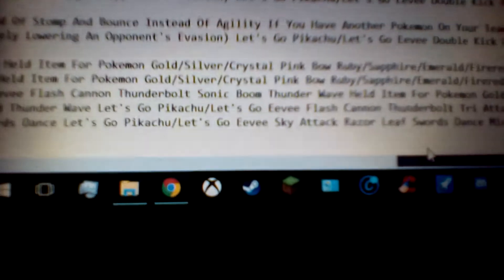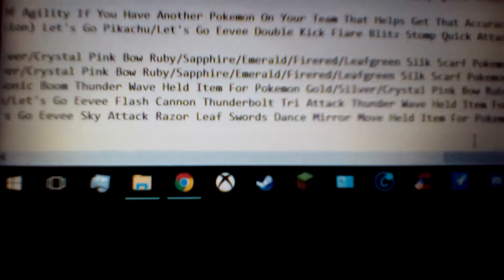For Let's Go Pikachu and Let's Go Eevee, the only thing different is that instead of Poison Jab, Knock Off, and Brave Bird, you actually want Sky Attack, Razor Leaf, and Mirror Move.